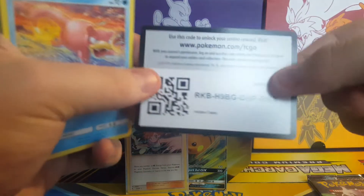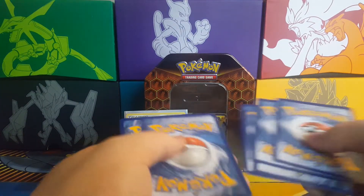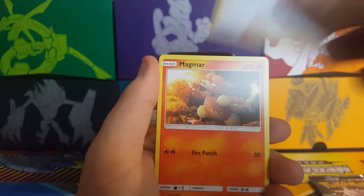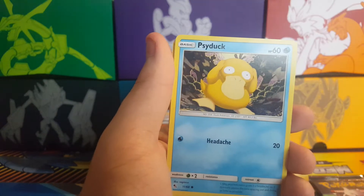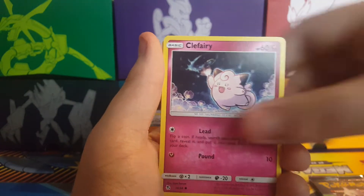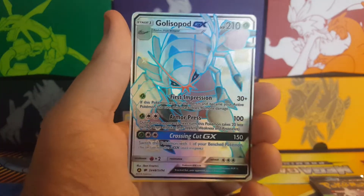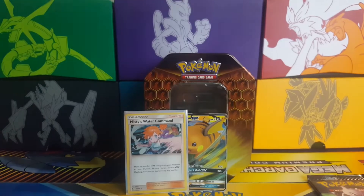I hope we can hit a GX in this — I really do. Here's the code. Grass Energy, Lt. Surge's Strategy, Magmar, Misty's Corelation, City Gym, Slowpoke, Psyduck, Clefairy, Magikarp, Ekans... oh, Shiny Gallade GX! Now that is a hit right there! And the final card is a Kangaskhan regular rare.